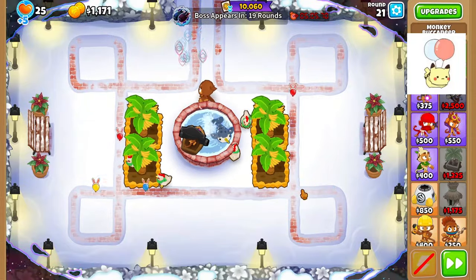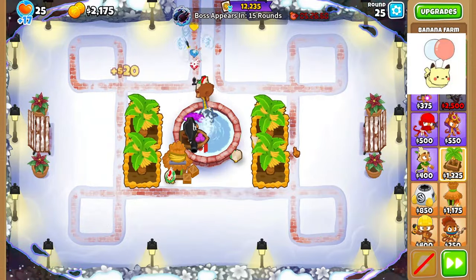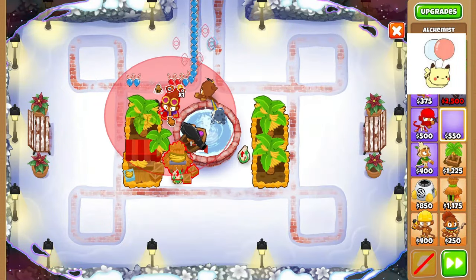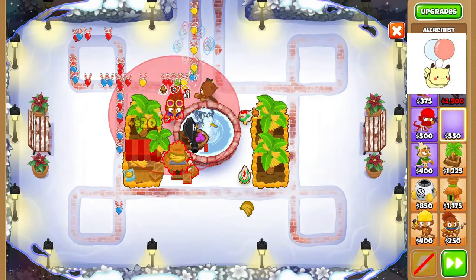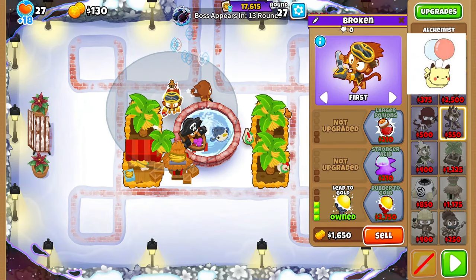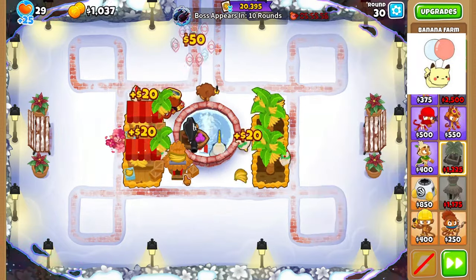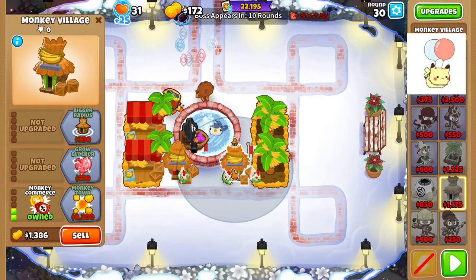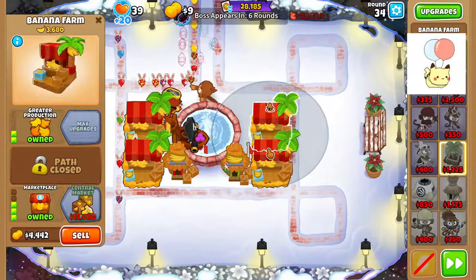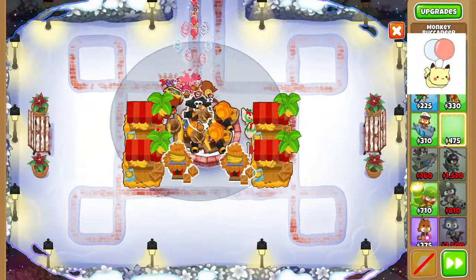We get 4 2-0-0 farms in a discount village to purchase our first and second marketplaces. I deliberately also make my village a 1-2-1-0-2 for the extra radius, so that I can later throw down a Lead to Gold into a Rubber to Gold as well to ensure I can catch any leads. The range on the village also allows me to discount my second village, which will eventually help discount other marketplaces into Merchantmen as well. It's more effective to get the marketplaces before the Merchantmen, obviously because farms just make way more money.